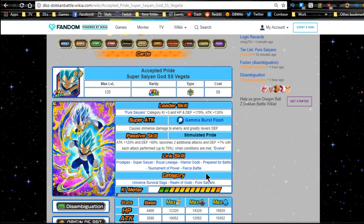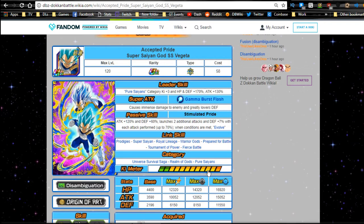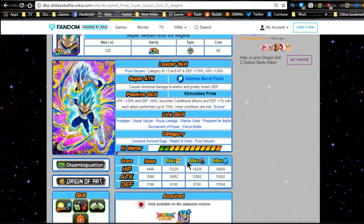Link skills are Prodigies, Super Saiyan, Royal Lineage, Warrior Gods, Prepared for Battle, Tournament of Power, and Fierce Battle — pretty standard Vegeta links that a lot of Vegetas have. Categories: Universe Survival Saga, Realm of Gods, and Pure Saiyans. Max stats: HP 12,320, attack 10,520, defense 6,150; and maxed out: HP 16,920, attack 15,520, defense 11,550.